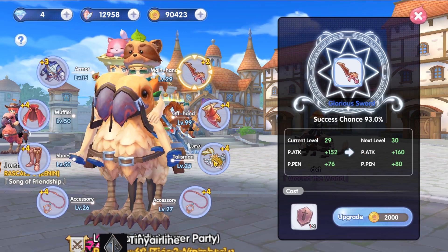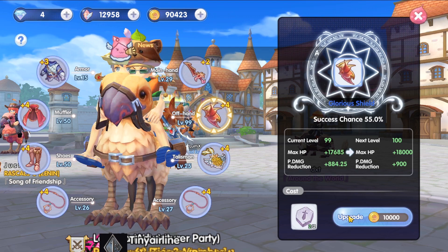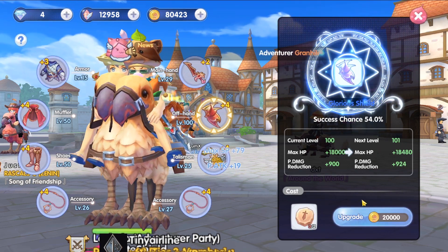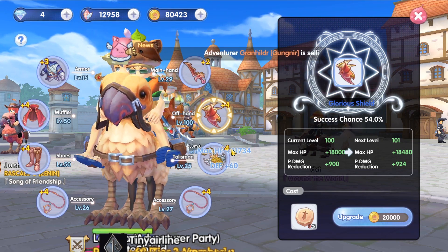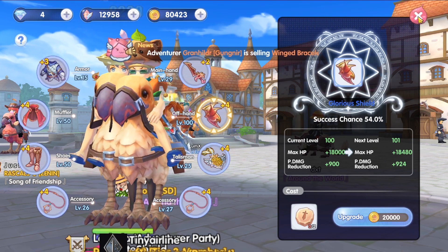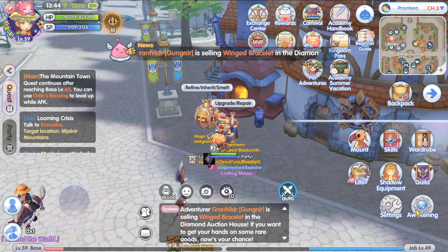We're back with more resources. Let's try hitting level 100 for this glorious shield — hell yeah! You can see all the bonuses appearing right now. This shield is now at level 100, and we should have hit tier 3 upgrade awakening.